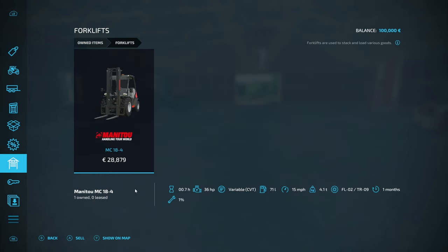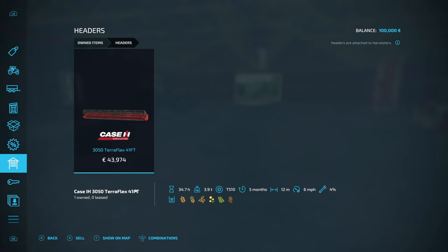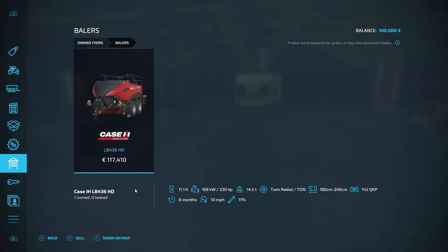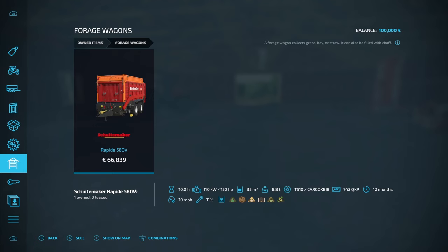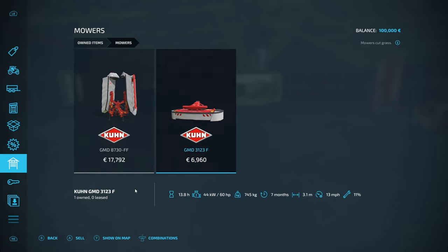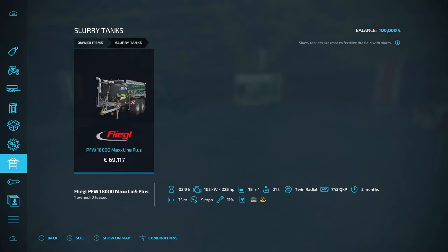We didn't see the forklift, so that must be somewhere on the map. Trailers — we saw that one. 12-metre header, so reasonable size. The baler — very nice, 230 horsepower, which we can do with our medium tractor. Forage wagon needs 150, so the Massey is perfect. We can do the mower with that quite easily. Slurry — that's what we were thinking of, not sludge — at 225 horsepower, the Massey will make that easily. Fertilizer spreader does both lime too. Seeder, 6 metre, reasonable. Cultivator — nice. No plow. Front end loader — decent one.